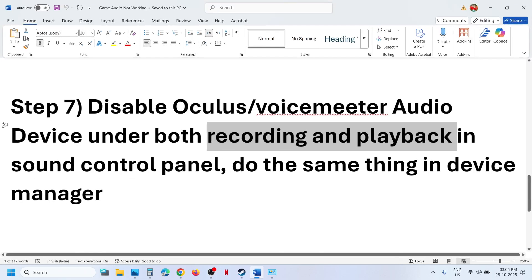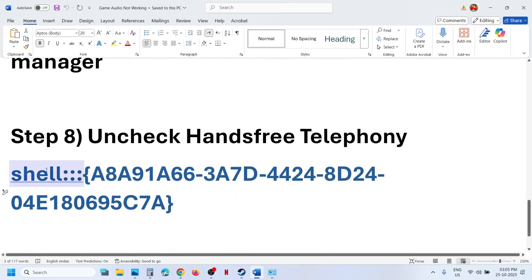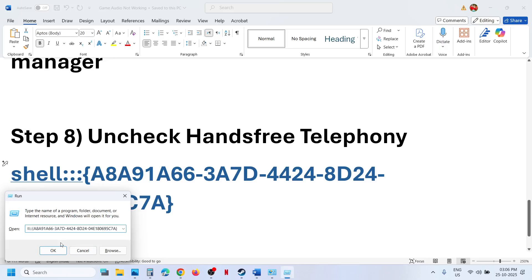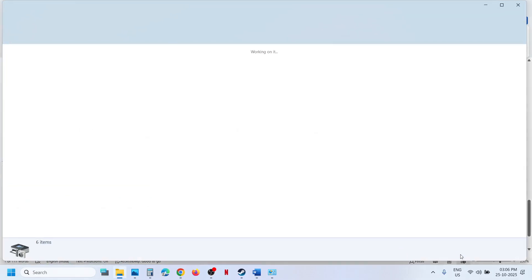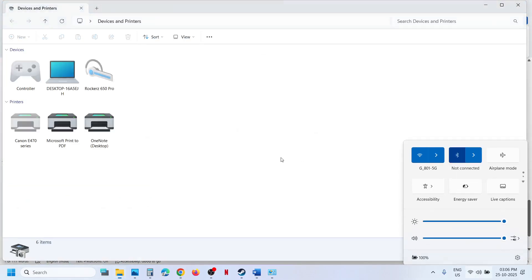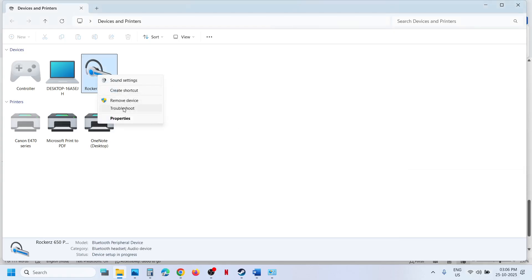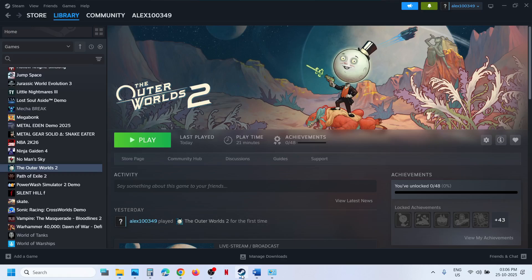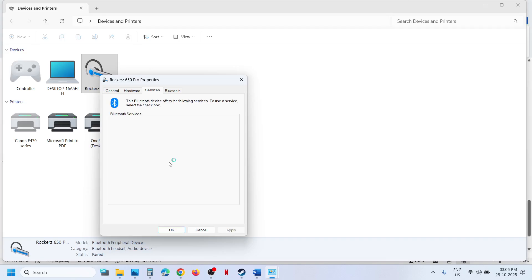The next step is to uncheck Hands-Free Telephony. Type 'Run' in the Windows search box, click on Run. In the dialog, you will see your speaker — right-click on your speaker and go to the Services option. Over here you can see 'Hands-Free Telephony'. If you see this option, uncheck it, hit Apply, click OK, then relaunch the game and check. Once you are done playing, if you want to re-enable it, put the check back on Hands-Free Telephony, hit Apply, and click OK.